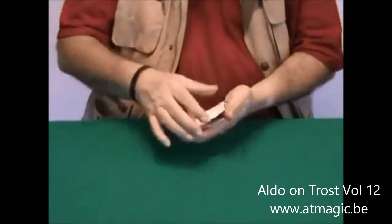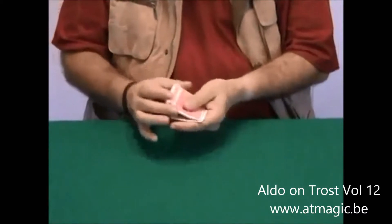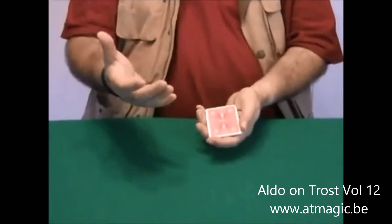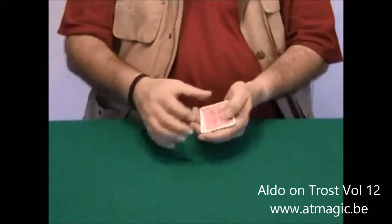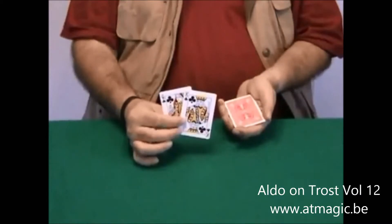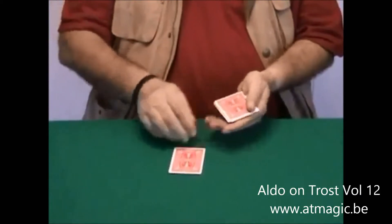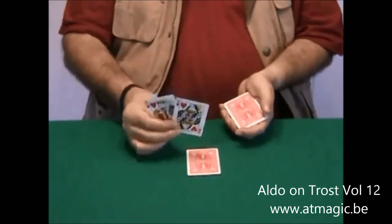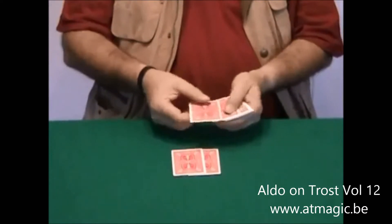Let's do this one more time, okay? And this time, you have a chance to see the cards. I'm gonna show you the cards, okay? Which one do you want? The top or the bottom card? Top. Top. Try to make the best hand you can, okay? Bottom. Bottom. Like this. You have two already.